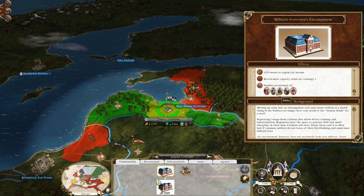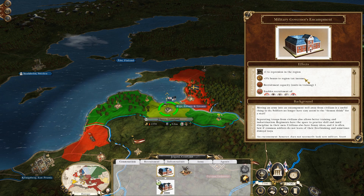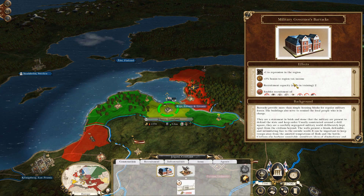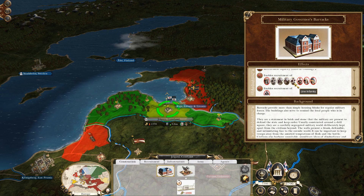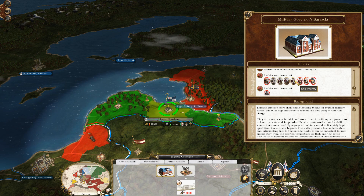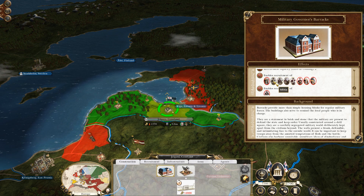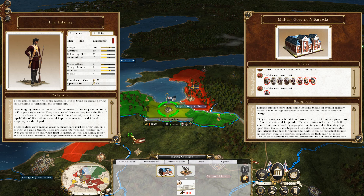You start off with a military governor's encampment, giving you the ability to recruit militia, provincial cavalry, and regiment cavalry — regiment of horse — plus three to bonus tax income and plus one to repression. If you immediately upgrade to a military governor's barracks you can get line infantry. I cannot overstate how important line infantry is. Militia are good at the very start, but line infantry really forms the backbone of any empire's armies — it's the core of them.